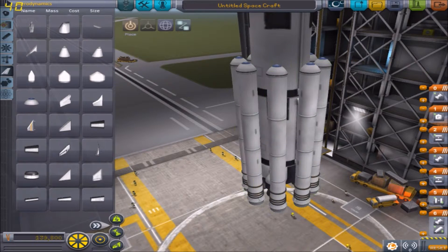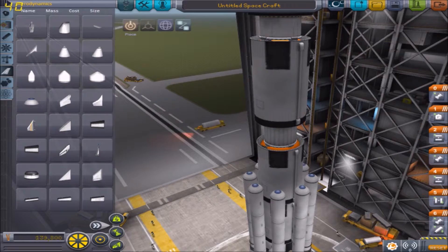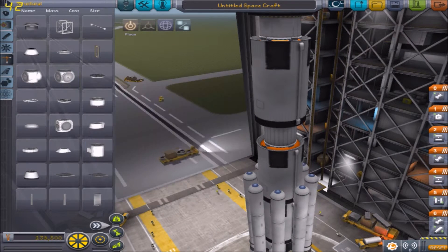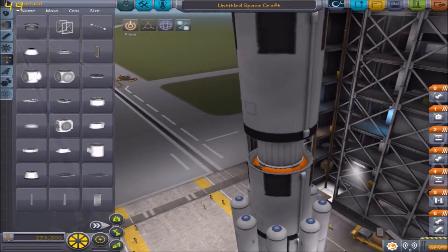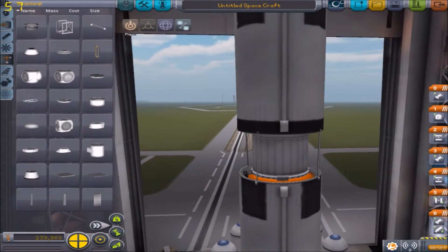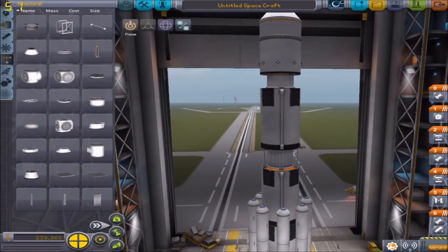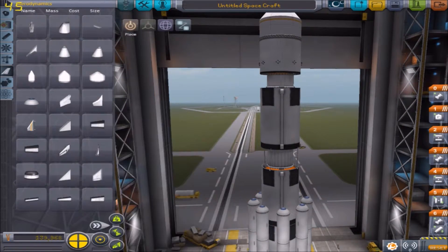It's these and these, then separation, then separation up here. That's going to break — I know that is. Look at it, so flimsy. There we go, that should hold together a bit more. Possibly. I'll put some aerodynamic fins on it.